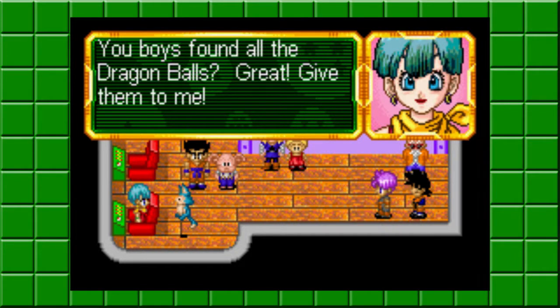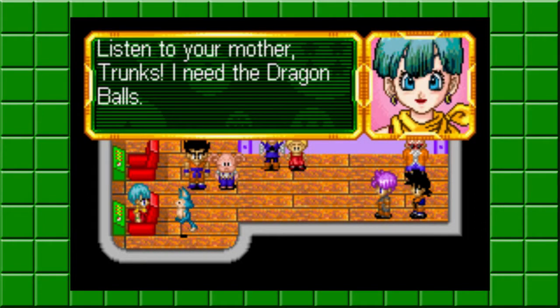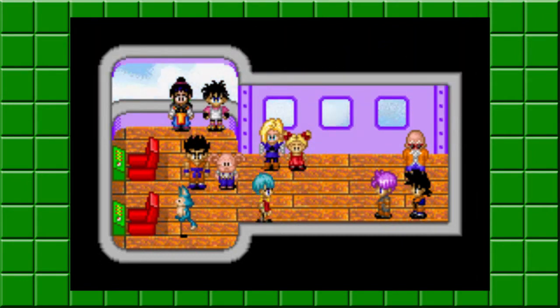And we're back. It's the last time we reached the Capsule Ship with all Dragon Balls. Now we're going to go summon Shenron with all of the Dragon Balls.